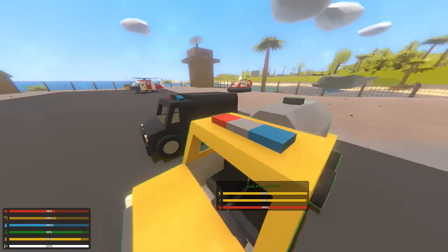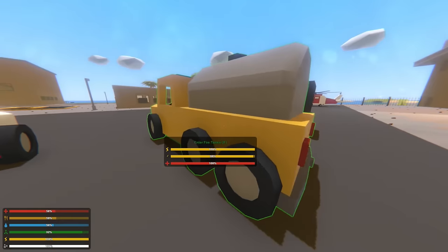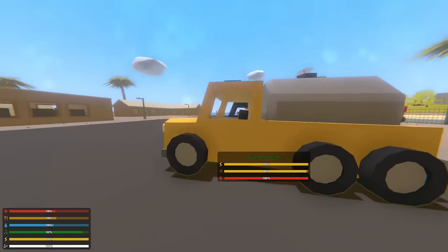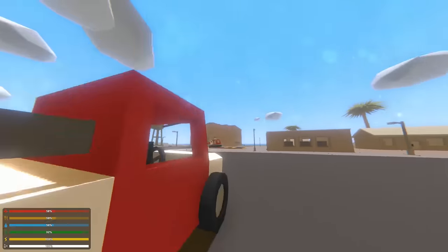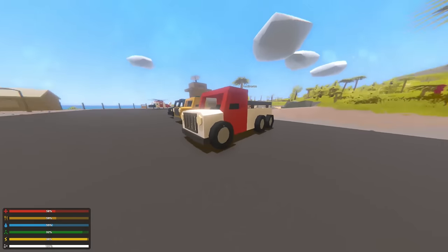The tanker is kind of special. It's not got anything cool stat-wise, but it can hold a crap ton of fuel. You could go up to one of those fuel things, fill it up, and when you get back it can hold so much. So you can use it to transport fuel to your other vehicles easily.